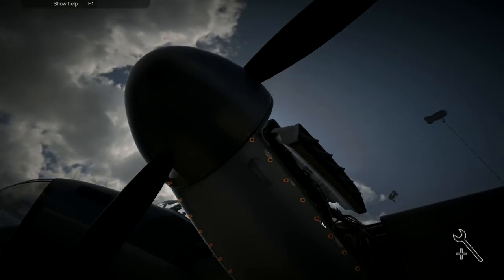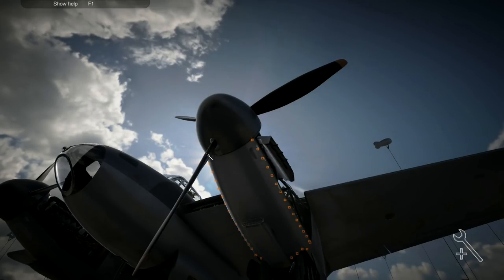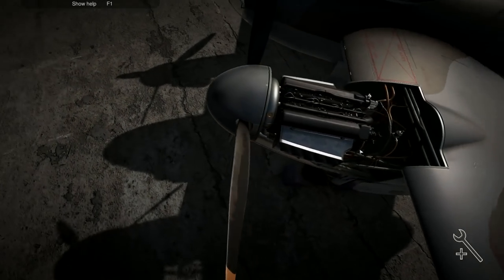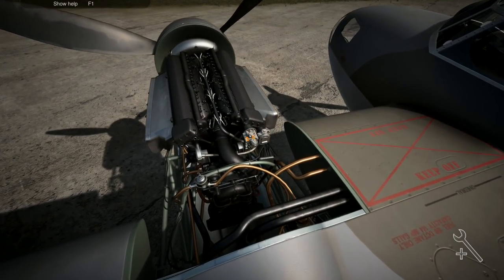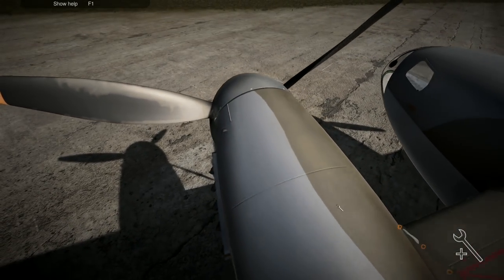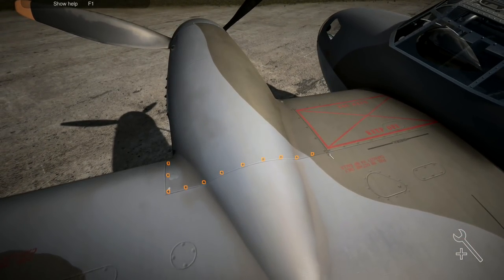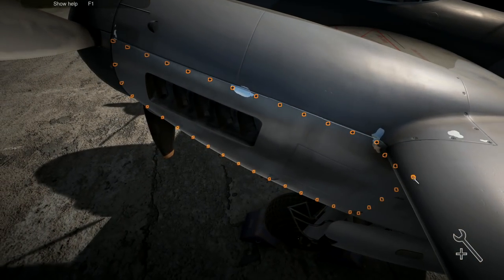We want to put the bottom engine cowling back on — that's not something that needed to come off in the first place. It takes quite a while to do it when you're zoomed this far out. There we go, I got that bit in. Then I can come up here and put that one back on, like that. And as soon as that's on, I can put this one on. Then we can start putting all the sides back on.